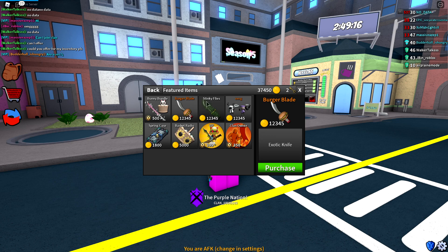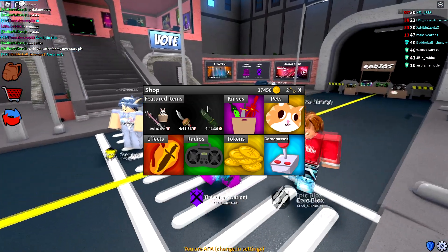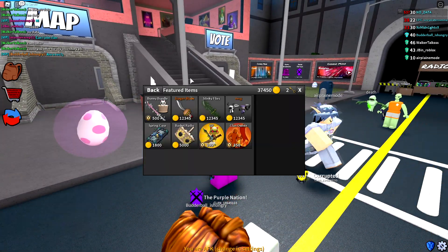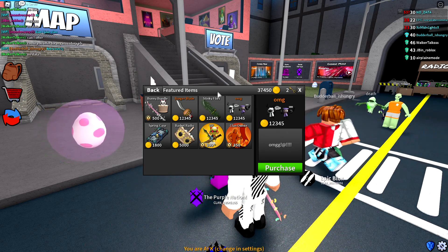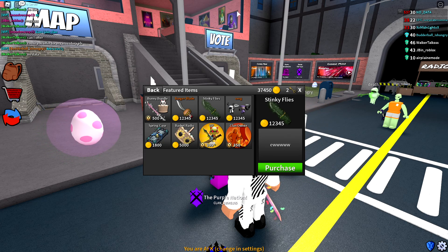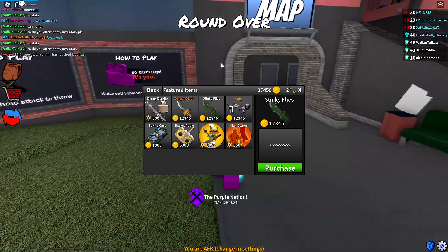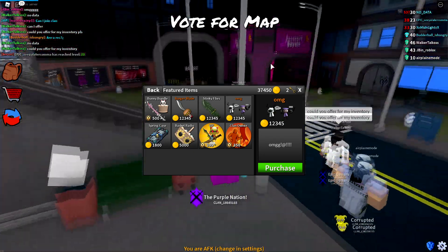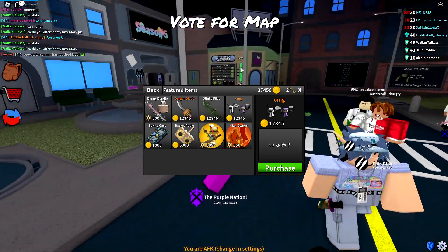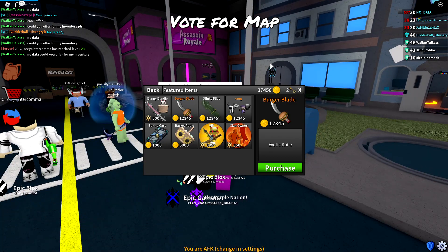Here we have an April Fools bundle — well, it's not technically a bundle because everything is sold separately. There are three things related to April Fools, only on sale for a few days total. We have a brand new exotic knife called the Burger Blade, a brand new exotic pet called the OMG, and a new effect called the Stinky Flies. All of these cost 12,345 tokens, so to buy all three it would cost 37,035 tokens.